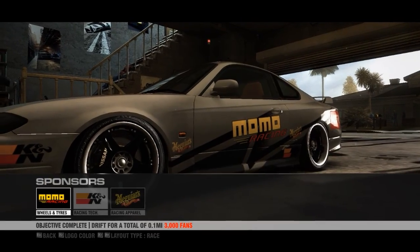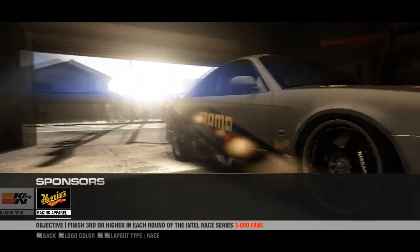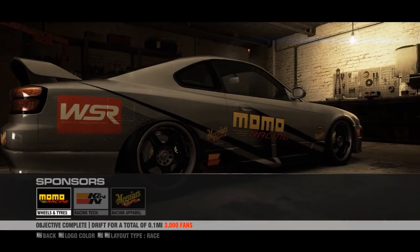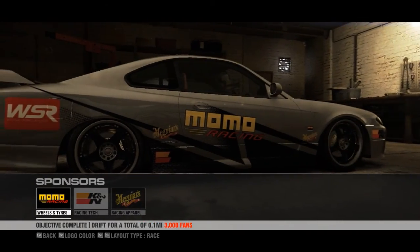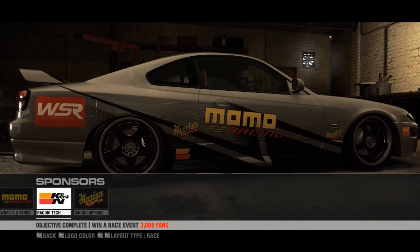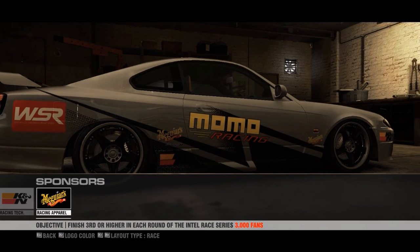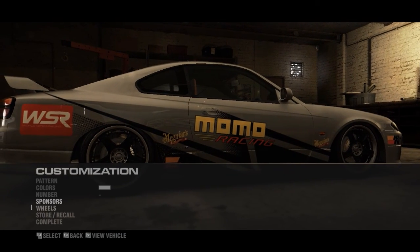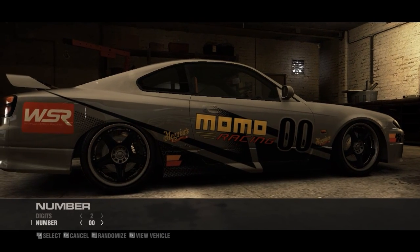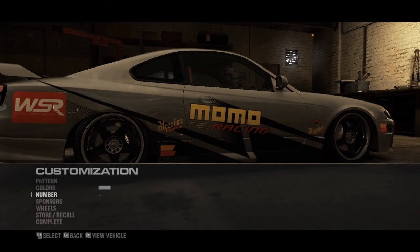Then there are sponsorships. This is cool because in the game it's based on how many fans you have, and they're basically objectives. While you're racing, say you drift a total of 0.1 mile and then you get 3,000 fans at the end of the race. You can also change the color of the sponsors, which is kind of cool. And for numbers, you can have up to three digits — it's just more racing stuff.